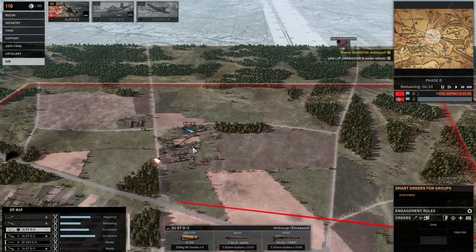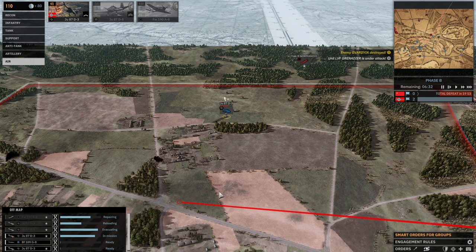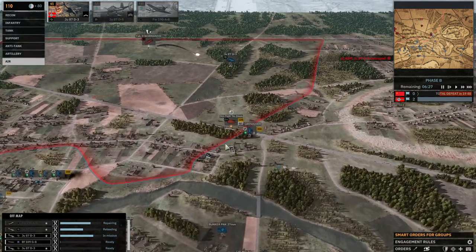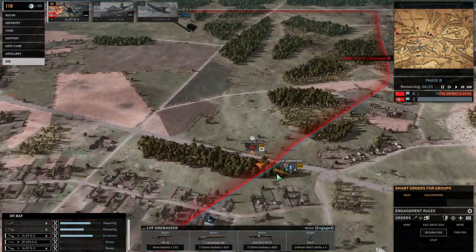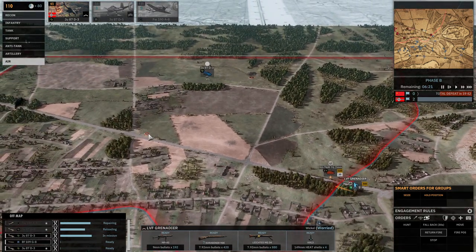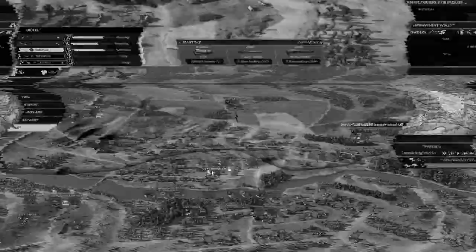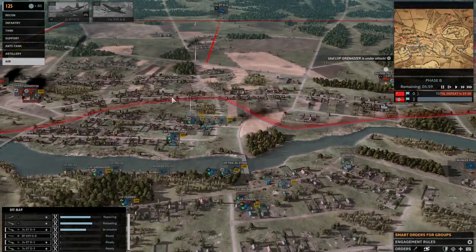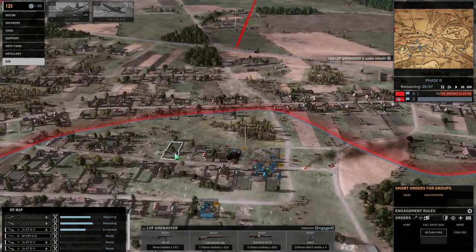A lot of times it's better to hit T, which is attack ground, and have the unit attack a singular spot on the ground - this way you know it's going to happen. Certain planes, like rocket planes, oftentimes will not fire their rockets if they lose sight of their target. So doing attack ground when you know a target is in a location is often more reliable. The little red targeting reticle does not accurately portray where the bombs are going to drop, so when you lose sight of something, that red line could be basically anywhere.